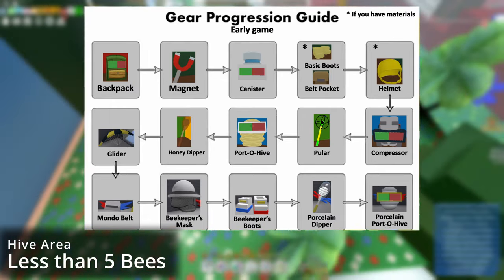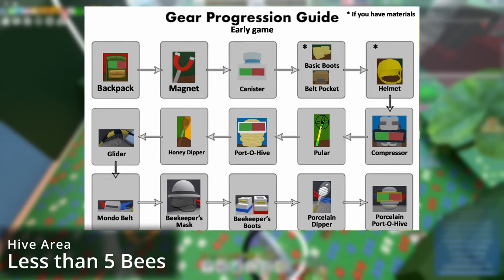This is the gear progression guide that I made using a template off of Reddit. If you don't have the materials for the basic shop, don't worry about that — that's only if you have extra materials because someone popped a sprout or something.